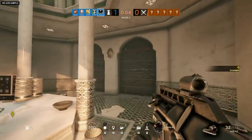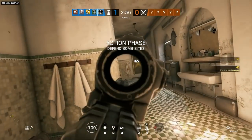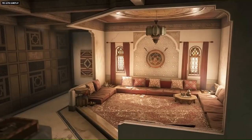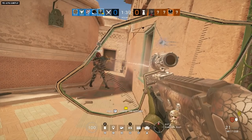Defenders can lock down the first floor hammam bomb site by funneling attackers into the showers, while attackers can counter by locking down defender rotations with long lines of sight between the bomb locations in the hammam and sitting room. Each objective site offers its own distinct tactics, and it'll be up to you to discover them all.